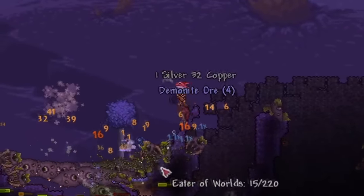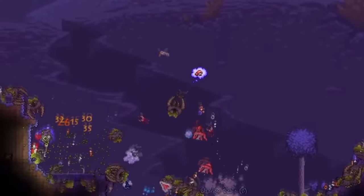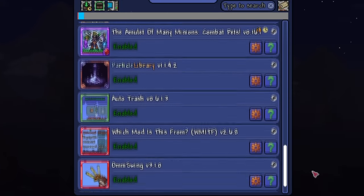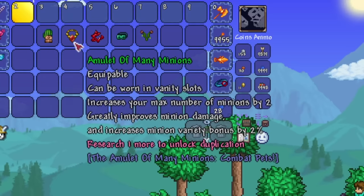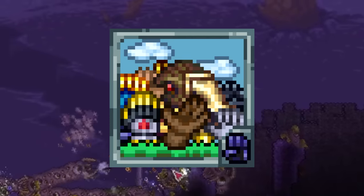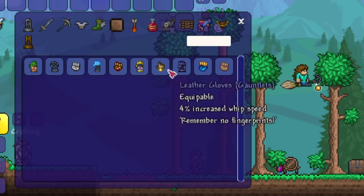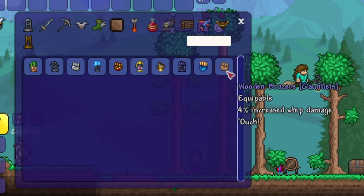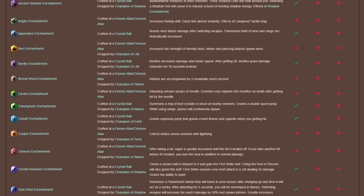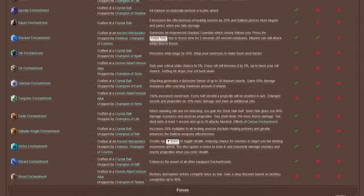For accessories, I believe the summoner class in pre-hardmode has a grand total of one accessory. The mods we've installed already add more accessories that fit into the progression gaps with tons of variety. We're also adding the Whip Accessories mod, which adds accessories that benefit whip-focused playstyles. If you want to get extreme with accessories, you could optionally download Fargo's mod, which adds ultimate souls and enchantments that can make builds very overpowered.